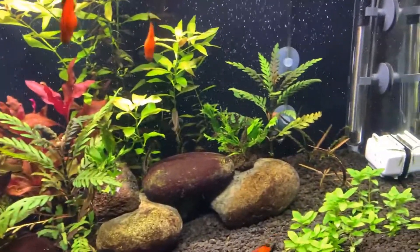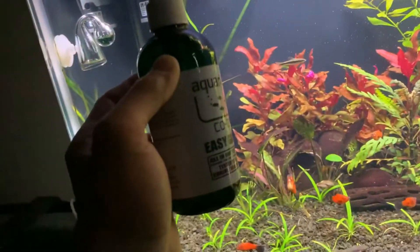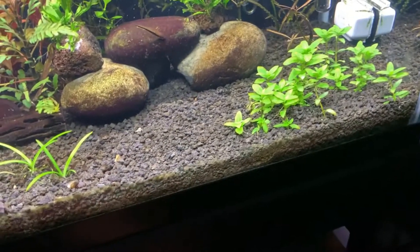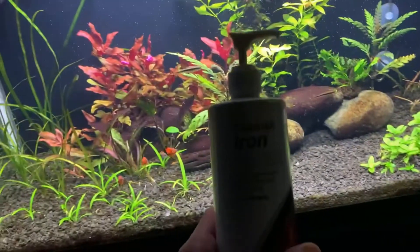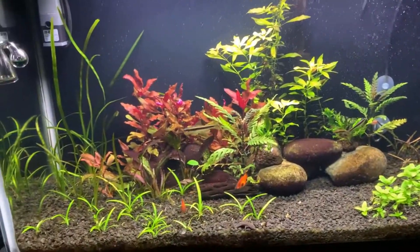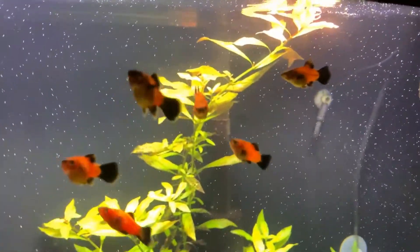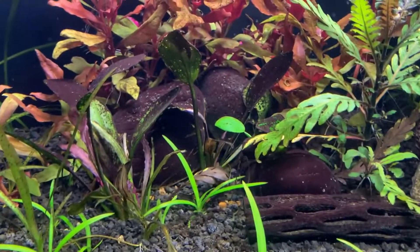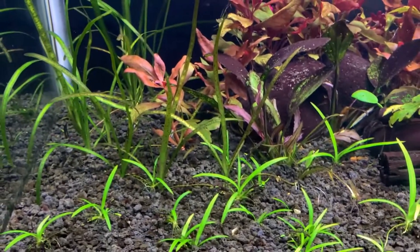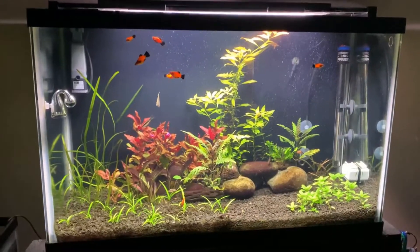I could probably increase the bubble count — the drop checker is barely green — but I'm just experimenting and seeing how it does, and it seems to do pretty well. I've also ramped up fertilizing: Aquarium Co-op Easy Green at about one pump a day, plus half to one pump of Flourish Iron, and Aquarium Co-op root tabs monthly. I'm going to trim off a lot of the old algae-covered leaves, cut down the Ludwigia and replant it, and move some of the jungle val to the back.